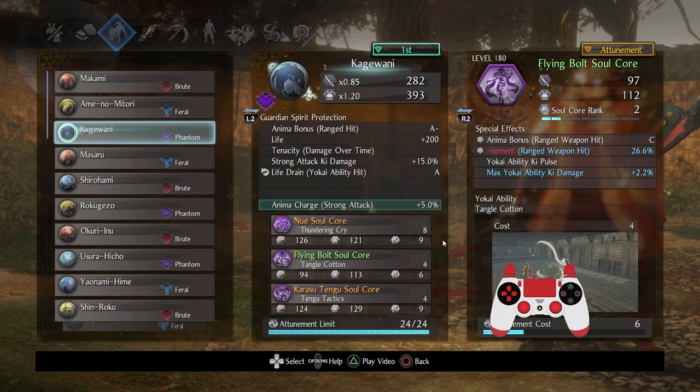Nui is not going to be valuable against Yoshitsune, but against Yoramitsu it's actually kind of nice. Same with Flying Bolt — it works on both of them, but against Yoshitsune, I find that anything with some projectile stuff just doesn't feel as good. That's just my own personal thing. Feel free to rank this one up. The Anima bonus range weapon hit isn't the most necessary — I didn't bother going with it, but you can.